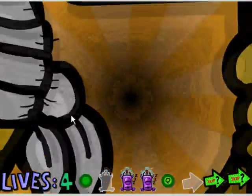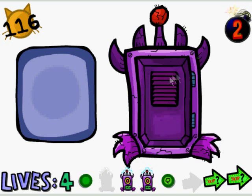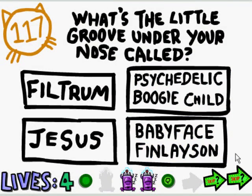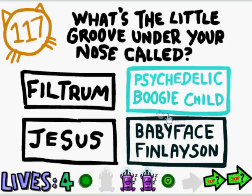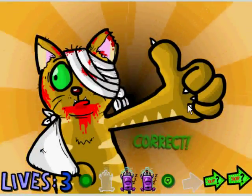On this one, you gotta put the robot back together and go kind of quick — you don't have a lot of time. Then this one is from the first demo: what is the little groove under your nose called? I've never gotten this one before — I'm gonna guess philtrum? No. Baby face. Psychedelic boogie child. Good guess there.